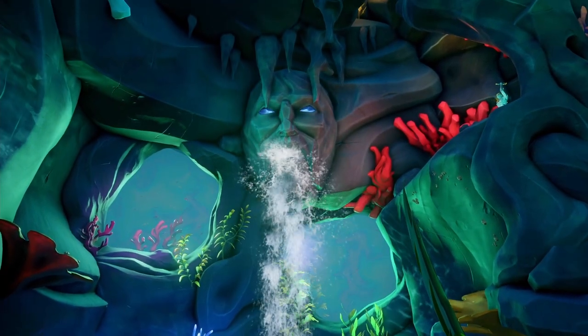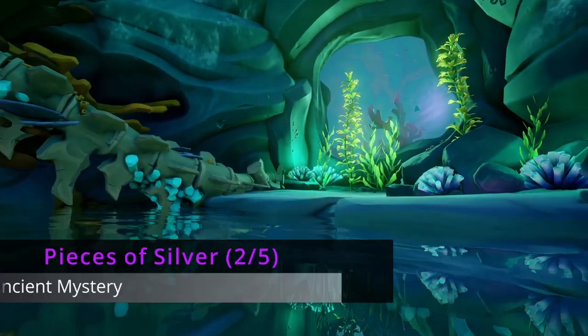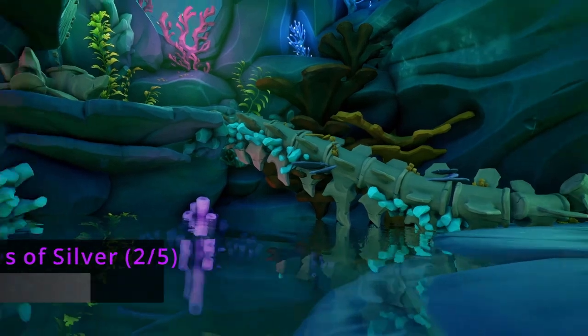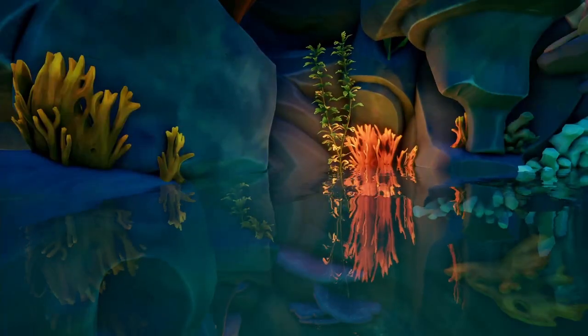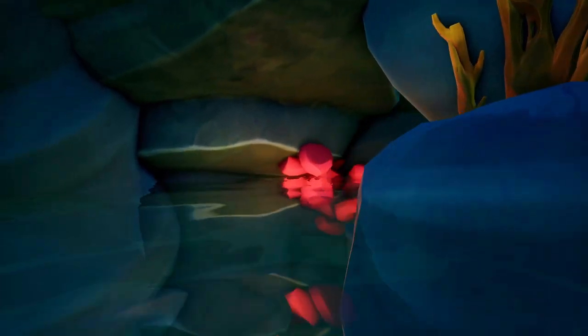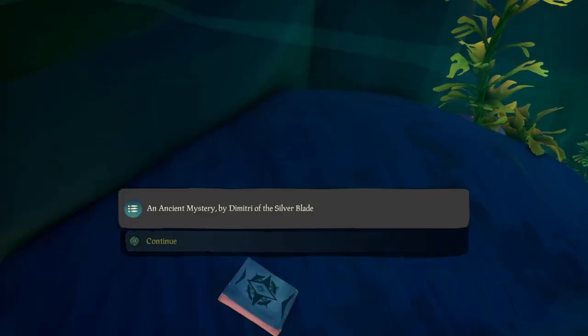Once the water rises to the top floor, you'll see a crack in the spire to progress forward. But before you go, turn around while the water is at its highest and head to the eastern side. Right next to the red coral on this rock you'll find our next journal.